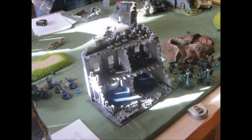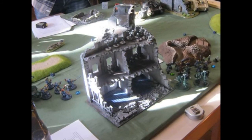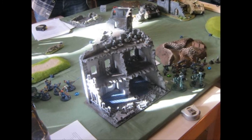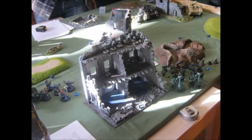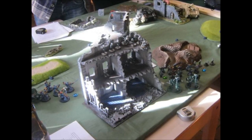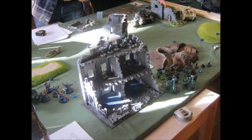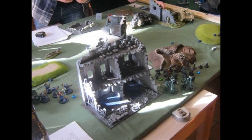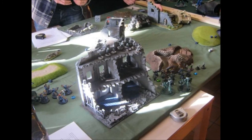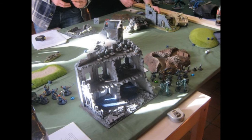I deploy the Terminators around the Hammerhead. The Hammerhead is capturing the nearby objective and will move a little bit ahead to hold it. On the other side of the building we deployed the Broadsides, the Pathfinders, and the Strike Squad. Of course the Storm Raven is in reserve because it is a flyer. Our opponents deployed their two Land Raiders on the opposite side, and the Scouts are in the ruins between the two Land Raiders — trying to deny one of the flanks.